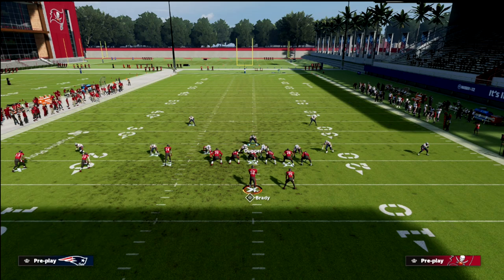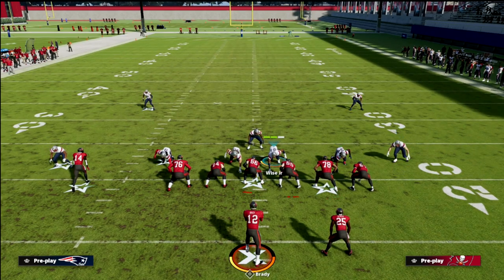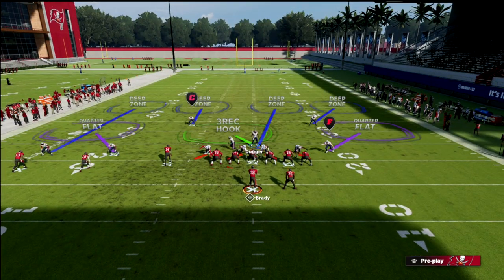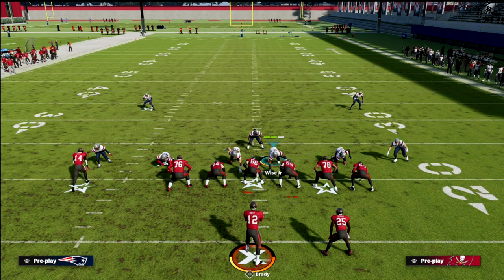If they motion the running back over, you're screwed if you can't check into man — that's why I like to just sit like this. You don't need the numbers advantage you gain by having this coverage over here; what you need is the numbers over on the other side, because that's where their dominant passing window is. Most trips tight end players don't throw to the running back — they throw to the number three receiver, the tight end, and the number one receiver. This defense does a great job covering those.